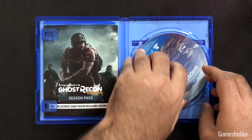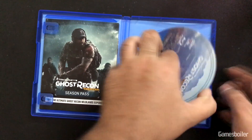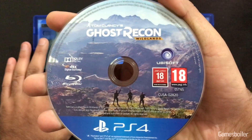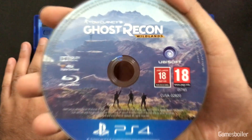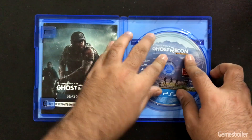Let's hop in and crack this thing open. The disc looks actually pretty neat and basic. I'm having trouble taking it out — all right, there it is. We've got a stunning, beautiful visual of a scenery view, some protagonists standing right there, and the logo. Not much else on the disc, so let me put it back.